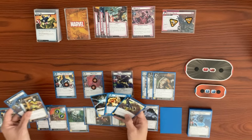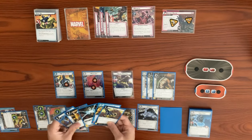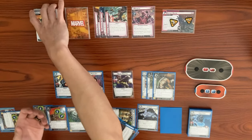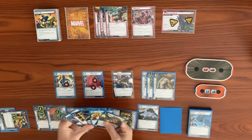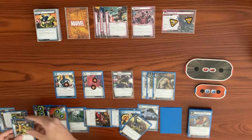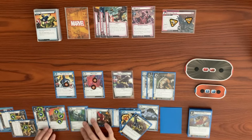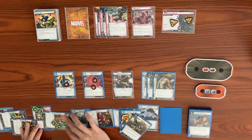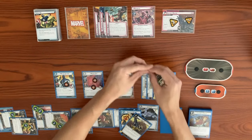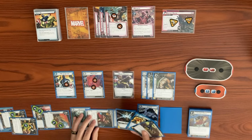We exhaust the second Battery Pack to move a charge counter to our Particle Cannon — it now has three counters. He's going to deck out soon with four cards left; I don't like him decking out. We exhaust the Particle Cannon, remove a counter, and deal four damage to Magneto. Since the Magnetic Bubble is in play, all damage goes on the bubble. Since the attack has ranged, he doesn't retaliate even though the bubble is there.